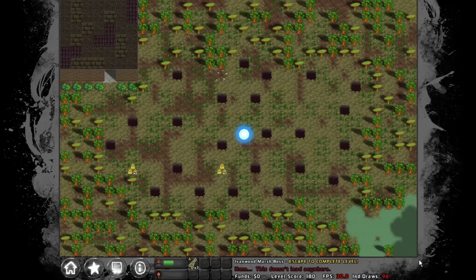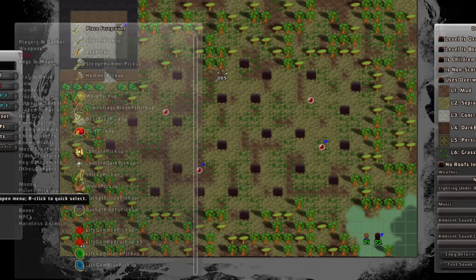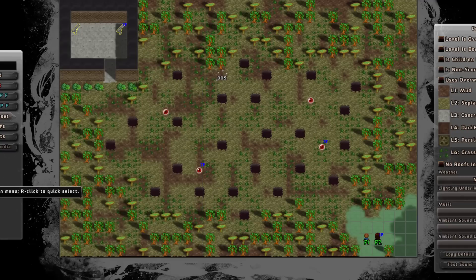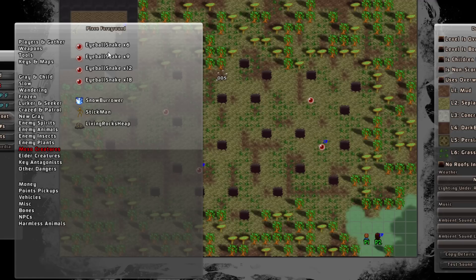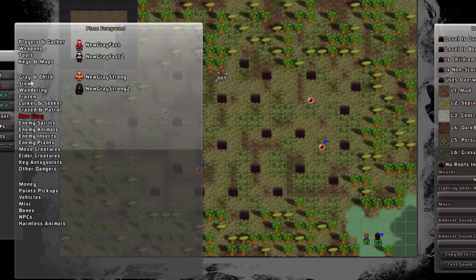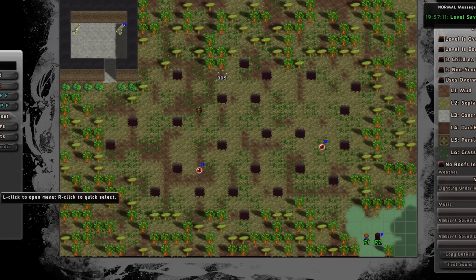If I take the portal — that doesn't go anywhere. It doesn't work. So we want to test this more quickly — it's kind of frustrating watching me play this repeatedly. Let's go to Meso Creatures and put in something small and straightforward — we'll just put a giant louse. We'll get rid of those two eyeball snakes. The giant louse is an easy way for us to test the ending conditions.